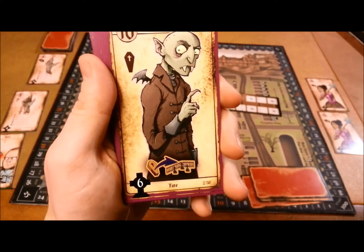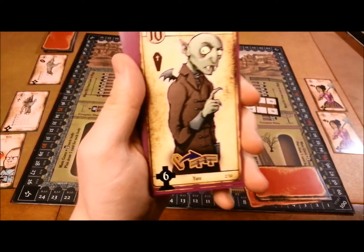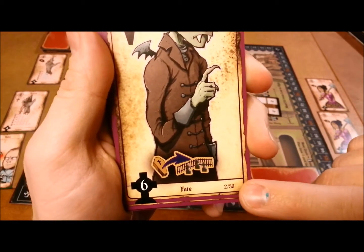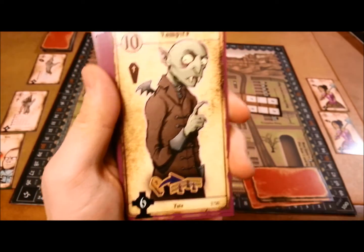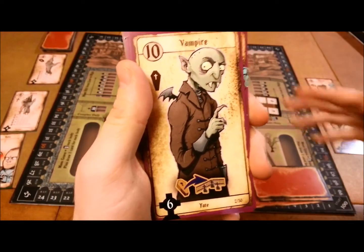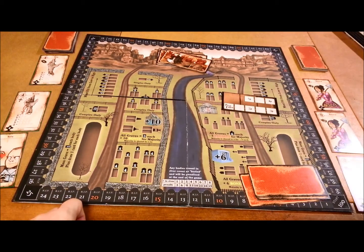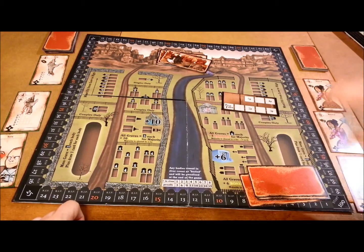The last two things to pay attention to are down on the bottom left. This means you're going to gain six points instantly once you play this card — only when you play it. And this two down here means there are thirty fate cards and only two of these cards in that deck, so it's a very, very good card. In fact, this card lets you immediately put one of your coffins into the graveyard — it's actually a fantastic card. Once you play a fate card, it gets discarded and you don't get it back.